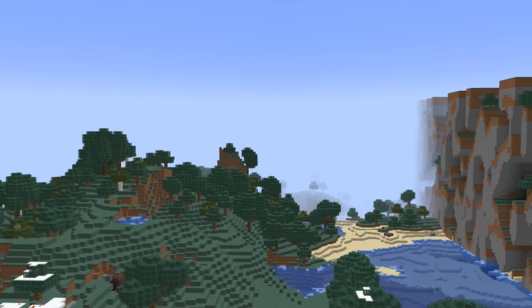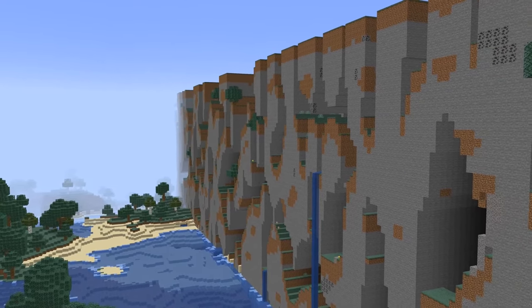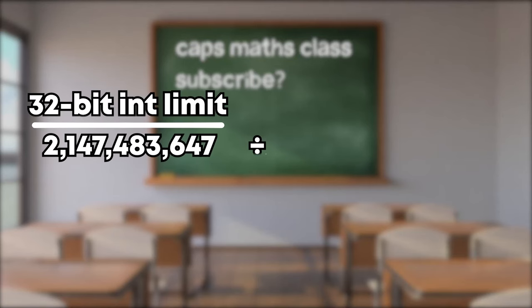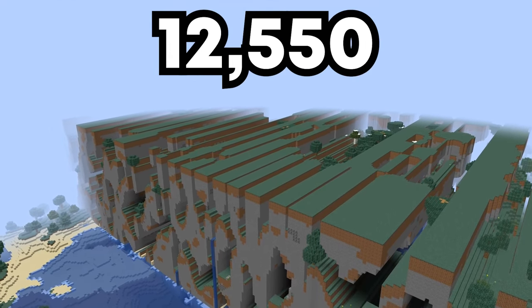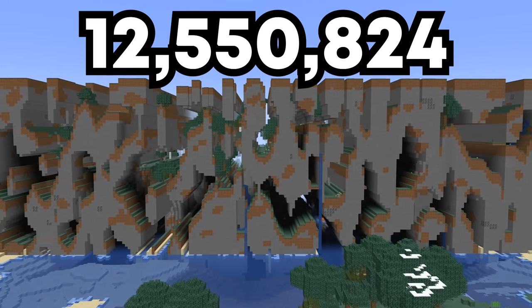But once this cycle hits the 32-bit integer limit of 2.17 billion, this equation fails. Taking the 32-bit integer limit and dividing it by the amount of units needed to generate a Minecraft block, the result is 12,550,824 blocks — the exact same coordinates where the Far Lands begin.